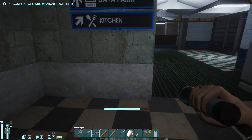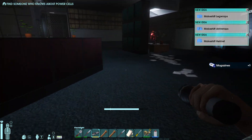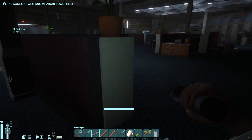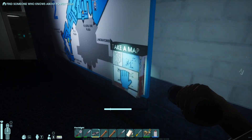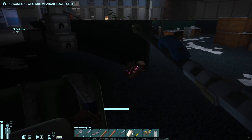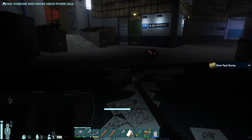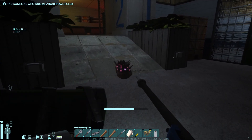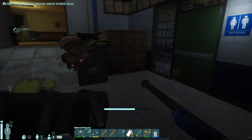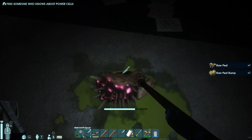We need staplers. Oh, I actually do need magazines. Okay, he's back. There should be staplers in here too but I don't think I saw them. I don't want to deal with him right now. Oh, can I get this? I already have this area. Beautiful, thank you.